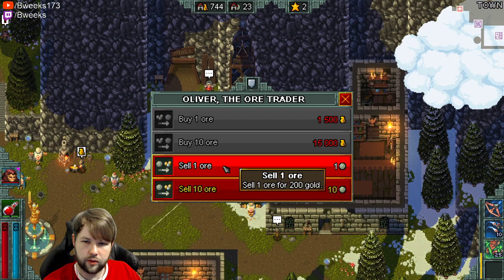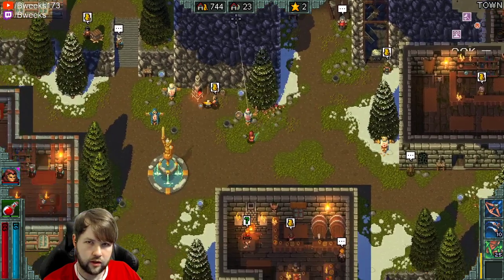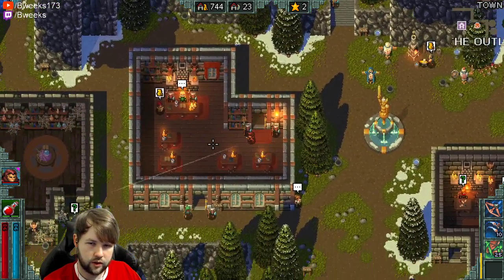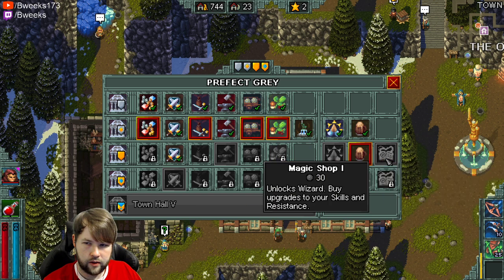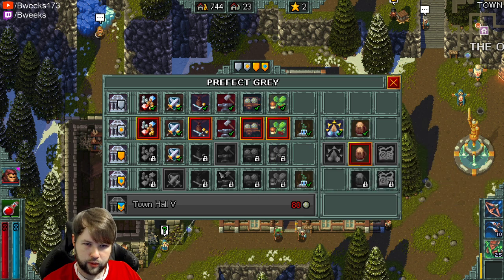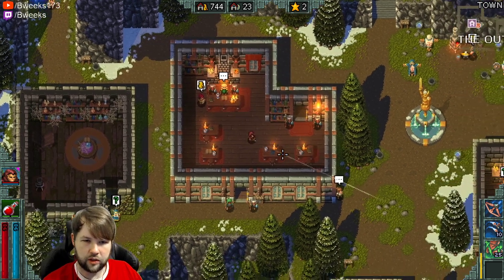We didn't gain any gold — that's a little unfortunate, but I think we're just going to go straight into an actual run. The issue is the gold. We can sell ore for 200 gold, or buy an ore for 1,500. Let's see if there's anything we can upgrade in the town for 23 ore before we commit to that. We really need some more money. I think I'm just going to save up for the next rank of skills — that makes the most sense.